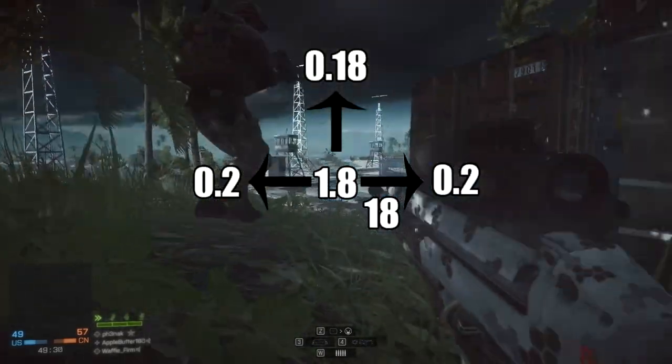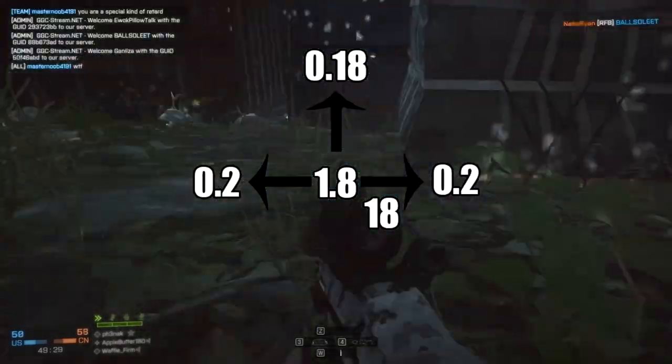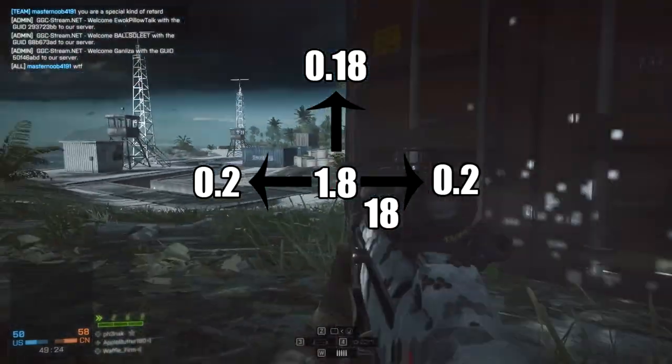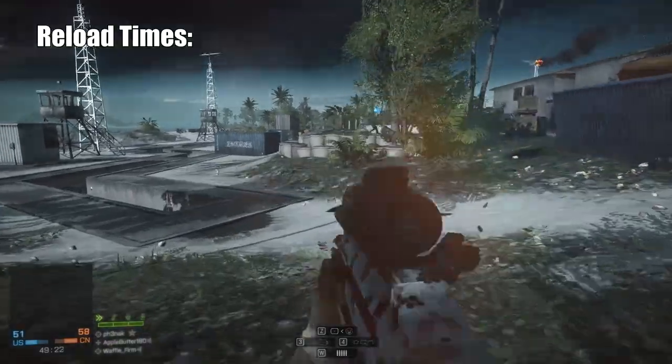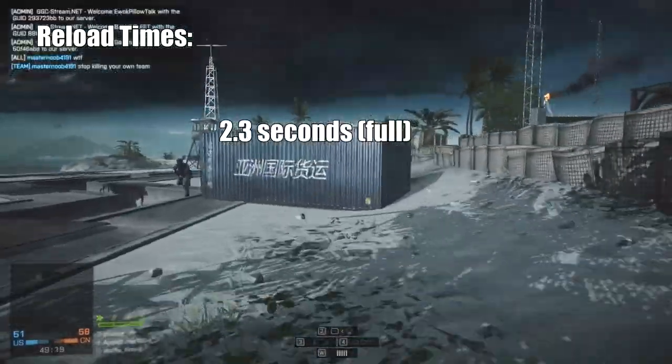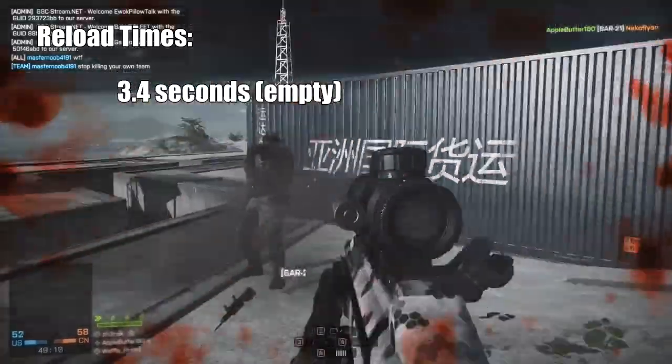You'll be seeing the recoil pattern on your screen right now. It is a very stable recoil pattern, with most of the recoil being sideways wobble. The reload times on this weapon are 2.3 seconds with a bullet in the chamber and 3.4 seconds when empty.